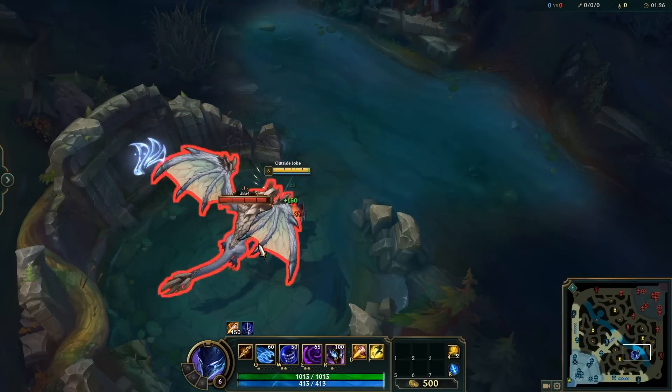Did you know once you hit level 15 on Tristana and have Rapid Firecannon — which you should have by level 15 — you can actually hit Baron from over the wall? Your attack range from your passive and Rapid Firecannon are just far enough, making it super easy to help your team take Baron.